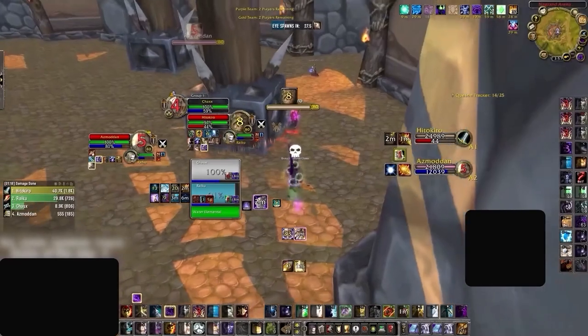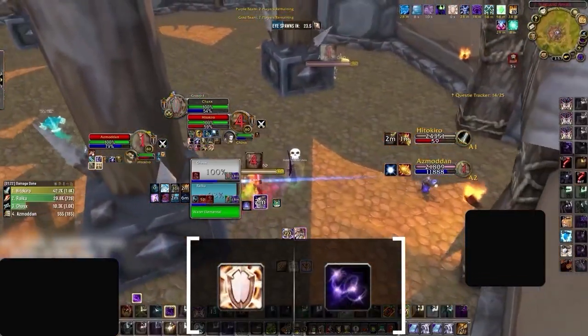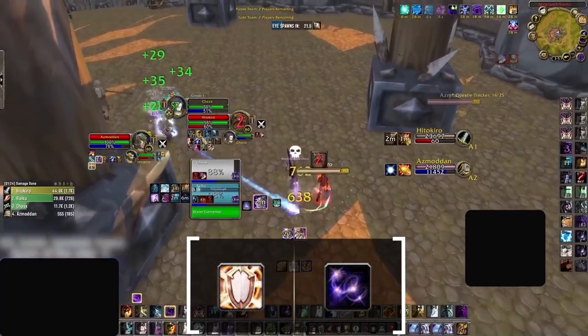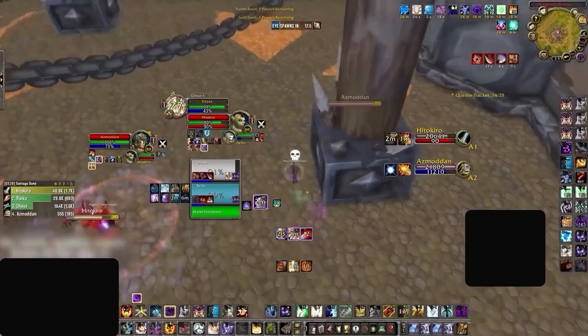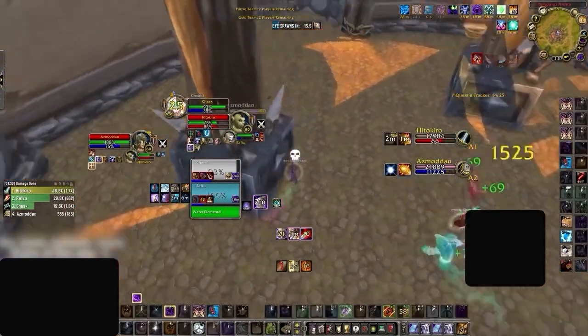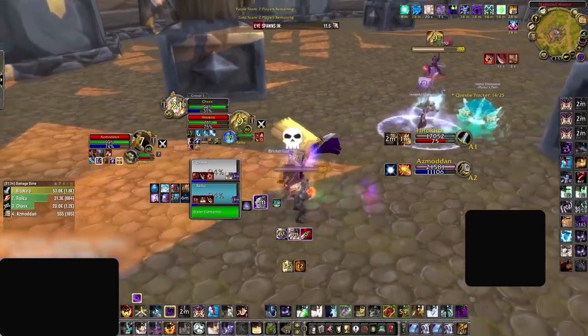We also highly advise against using mouseover macros for this in PvP. The abilities you will want macros for are primarily Power Word: Shield and Dispel Magic. If you find you have free binds, you can also look to fit in macros for Flash Heal, Renew and Prayer of Mending, but these three are by no means necessary.